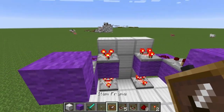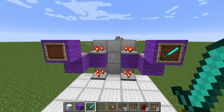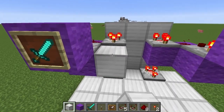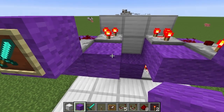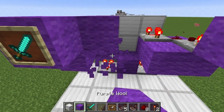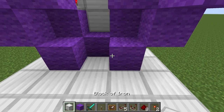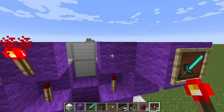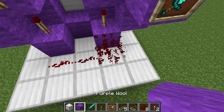Now, instead of hoppers, we're going to use item frames, because those are awesome. We're going to place blocks here and there, and then in front of these two comparators down here. Then put redstone dust across like this.